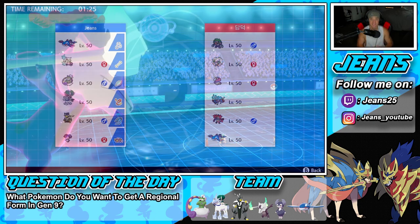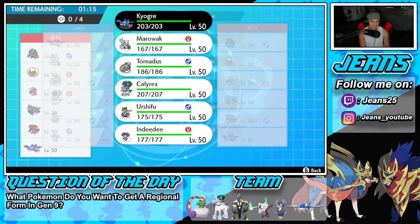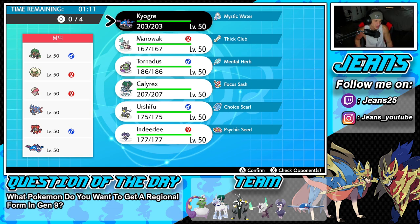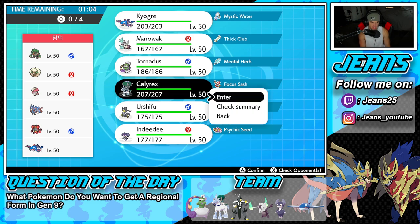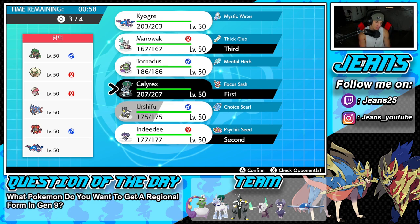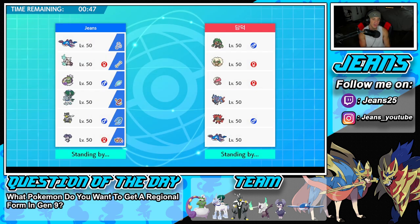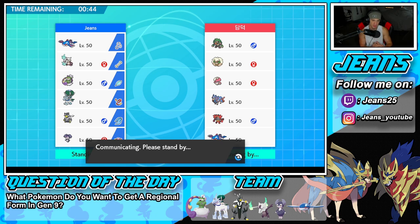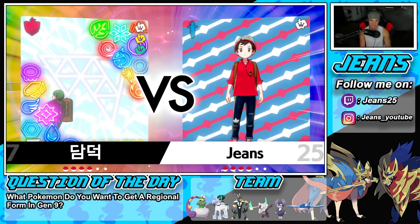Second battle coming at you guys and we're going up against a heavy meta squad — Rillaboom, Cinderace, Zacian, Kyogre, Amoonguss, and Whimsicott. Does it get more meta than that? I think he definitely brings Rillaboom, and Rillaboom could be a problem with Kyogre on my side. Trick Room's probably the call again. Follow Me — he can't Fake Out with Indeedee's terrain anyway. We're going to pop Trick Room. I think we bring the same squad — Kyogre is Kyogre, so we're rolling with these guys again.